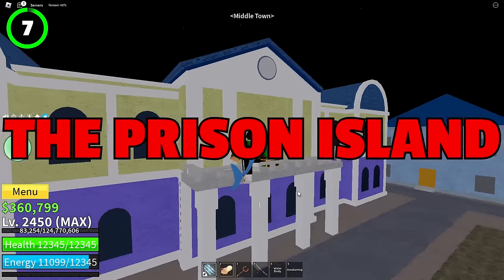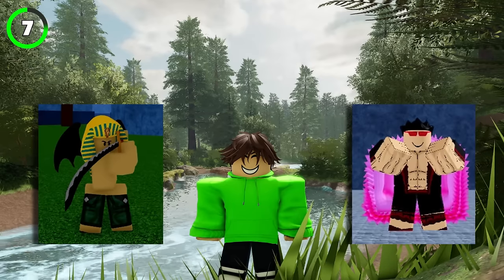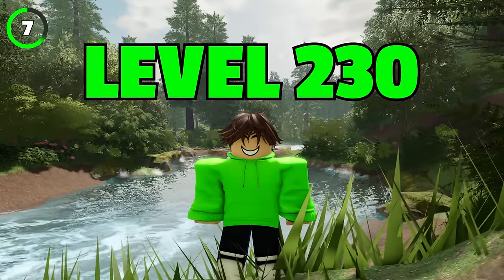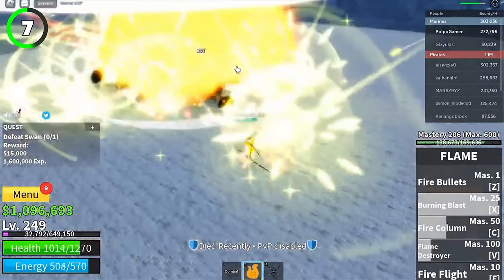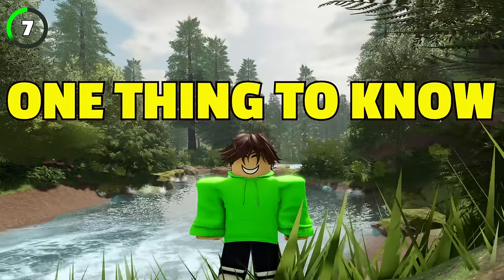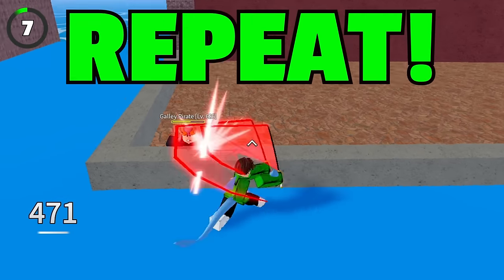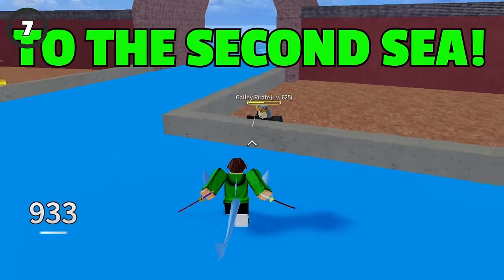For those who underestimate Prison Island, just know that it can be your ticket to the second sea. Prison Island has three bosses, and you'll need to be level 230 to fight all of them. With double XP, they will give you millions of XP and you'll level up super fast. You can also hit two of the bosses through the wall, so wall-trap them, kill, repeat, and slowly work your way into the second sea.